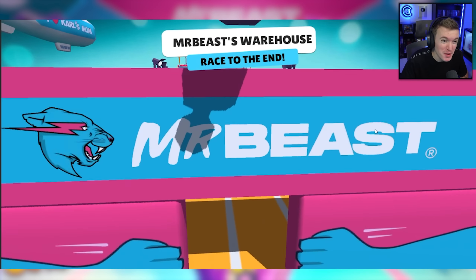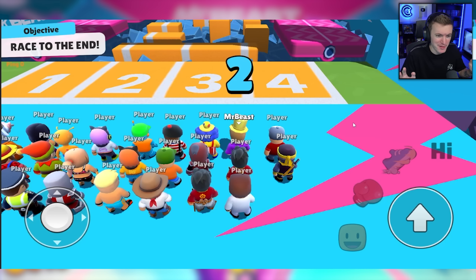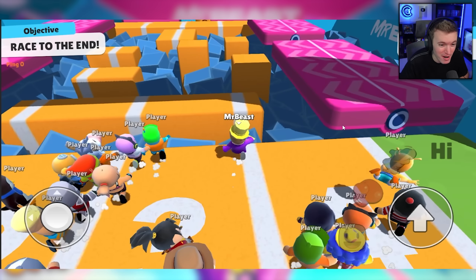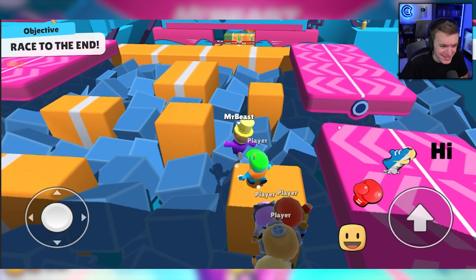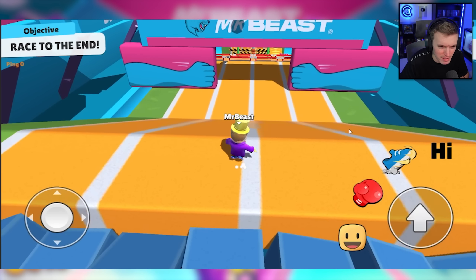It looks so good, I cannot wait to use that. We also have gameplay footage of the brand new MrBeast warehouse map, so let's react to it for the very first time. We got a MrBeast Willy Wonka skin here. We're starting it off with a giant foam pit. I wonder what happens when you fall in the foam pit — looks like you just go slower.